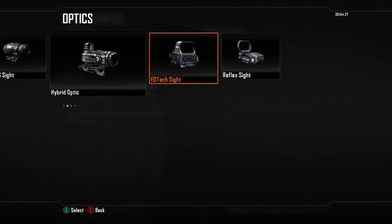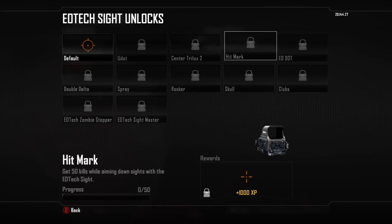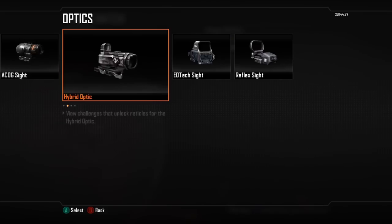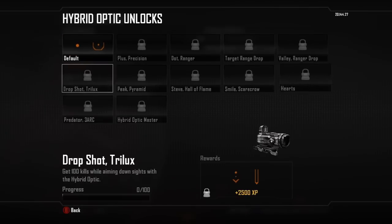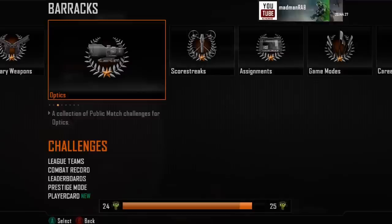All these different sights are just getting kills aiming down the sights — you will get these just playing the game, so these are really good ones to go for. The sights in the game are actually really good as well.